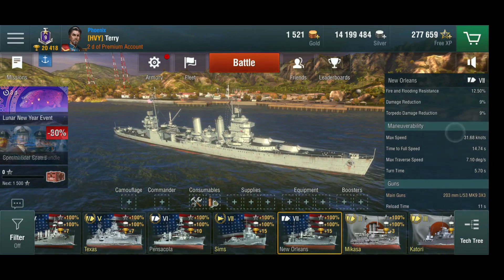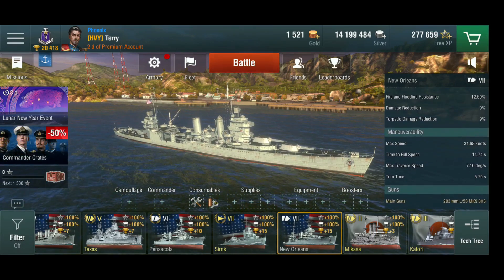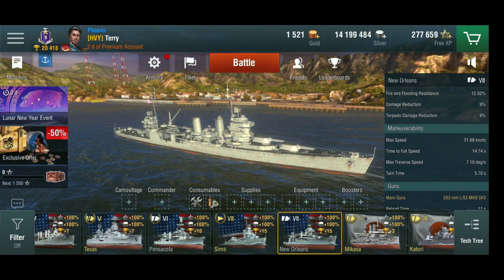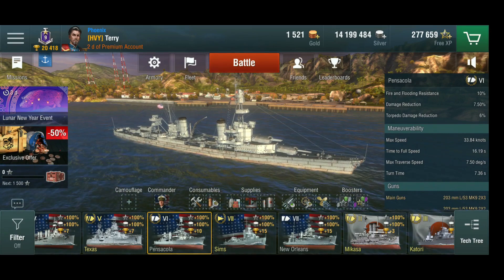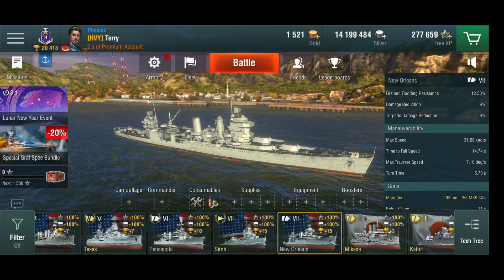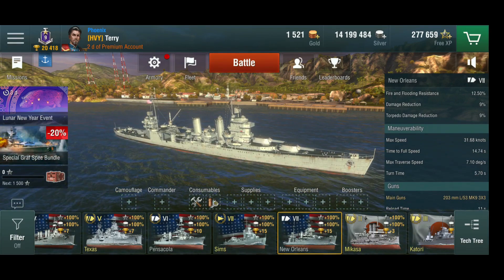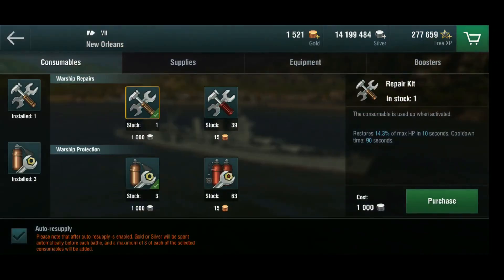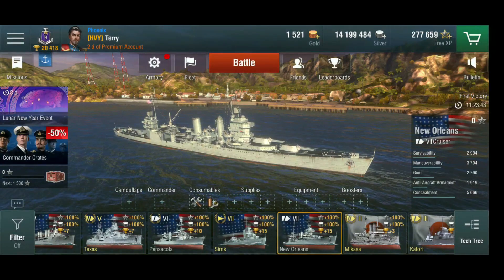All in all it's a natural progression from the Pensacola. The biggest difference is the armor protection and the turn time - 5.7 seconds unupgraded versus the Pensacola's 7 seconds. And that's where the equipment module is in. Also, remember to set auto resupply on consumables, because we're running out otherwise - it's bad.